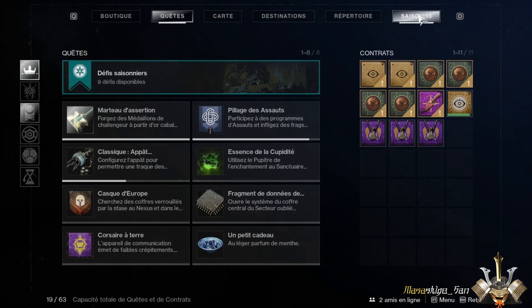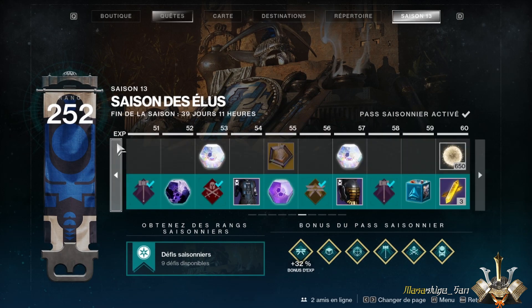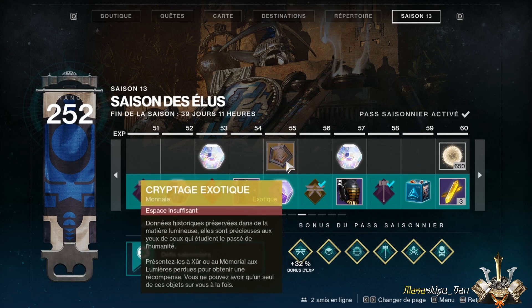You can also get your exotic engram from the seasonal pass. If you reach the right level of the season pass, you will be able to claim one. You can see at level 55 — I can't claim it because I already have one in my inventory. So those are your two possibilities: the Xur quest or the seasonal pass.